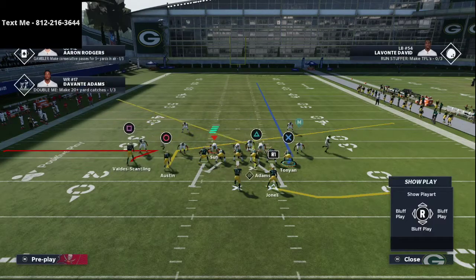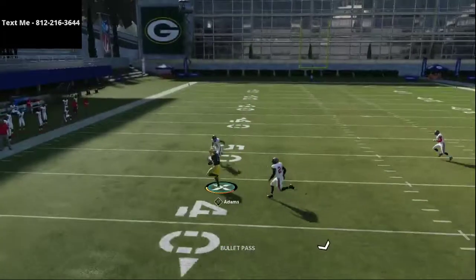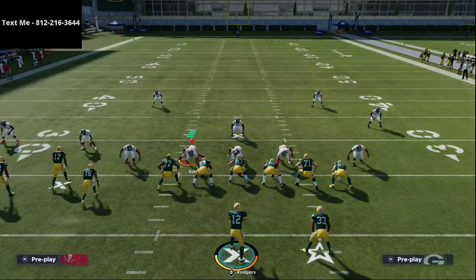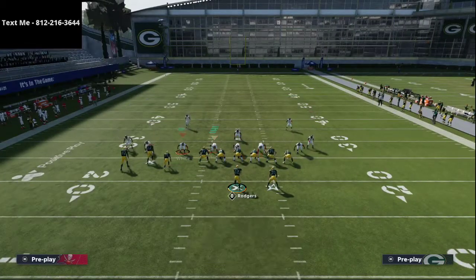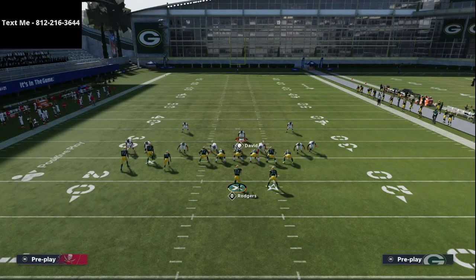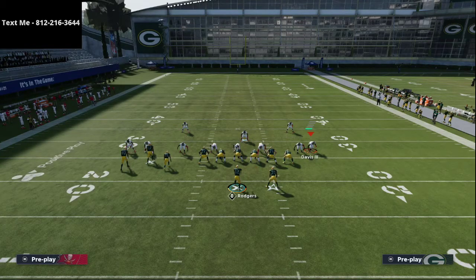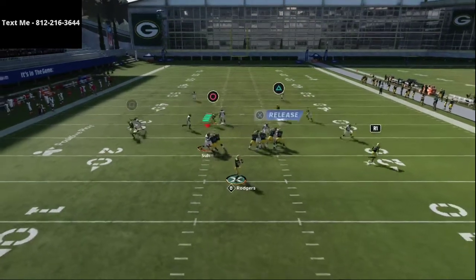Here's the route combination against a cover-two-press-man type of situation. You're going to notice this route absolutely torches man-to-man coverage. One thing you'll notice a lot, especially if you run this offense, is that opponents are going to do a lot of usering — they're going to user certain routes and take certain things away. Typically, they're going to user the slant route on this play. They won't want to user the post route; they'll want to start on the post and then move to the slant. Either way, they're going to be wrong.